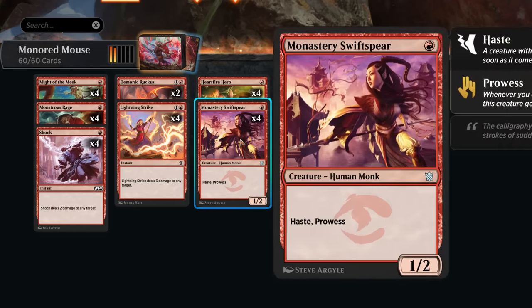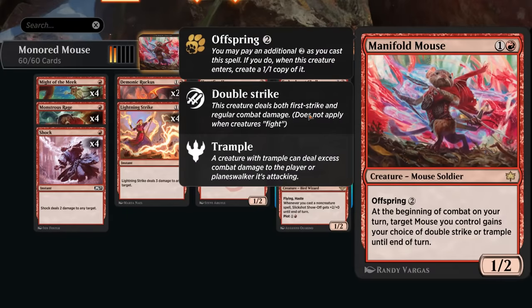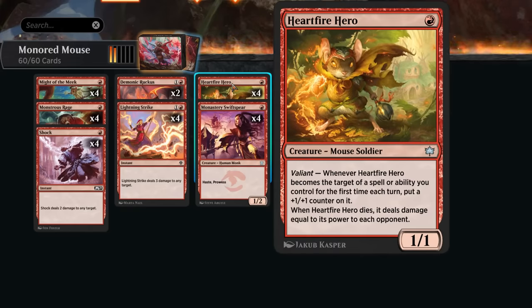We're still playing the full set of Monastery Swiftspear as another aggressive one-mana creature with prowess that can trigger at instant speed. At two mana, we've got Amber Heart Challenger — a 2/2 with haste and prowess, which would already be quite good, but it's also a mouse for synergies. Its valiant ability lets us exile the top card of our library to play until end of turn, so we can find extra spells. Our final new creature is Manifold Mouse, which has offspring for two mana — pay four total and get an additional 1/1 version.